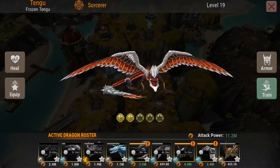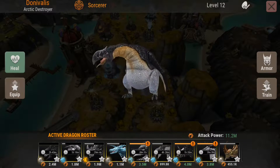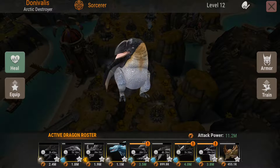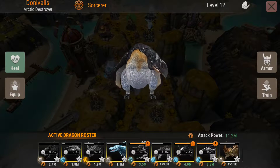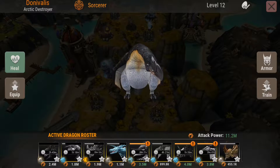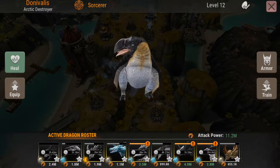If you play, you will find out how it works. Dunnavales is also a sorcerer like Tengu — really nice dragon actually. I'm starting to like him. I don't use the summoning much. We can take him for a spin — I can show you.